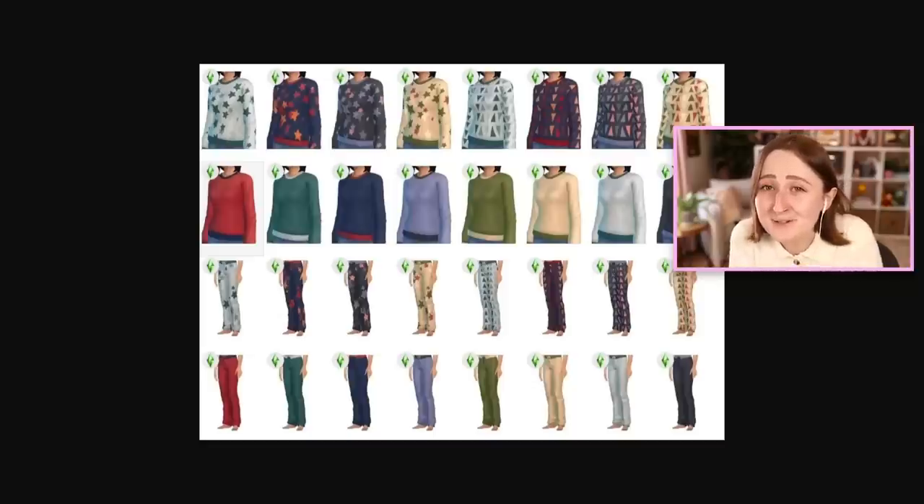Again, I don't actually have it, so I can't show you all the swatches in-game, but this is a preview image from Sims 4 Studio of the different patterns. There seem to be star patterns, triangles, and also some solid colors, and then obviously a matching top and bottom, and it's available for all ages. So realistically, is this that big of a deal? It's just a pajama set — one top and bottom. It's a thing that we technically already have, at least if you have Spa Day.